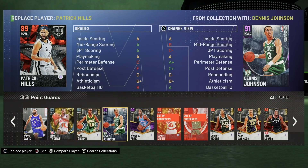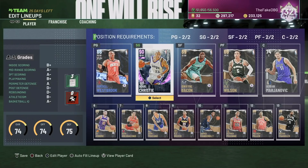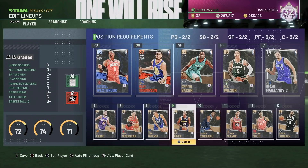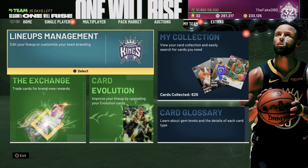Basically, let's put in Westbrook and let's put in Klay Thompson. There we go. Let's just save this squad right here, and that's our active squad.